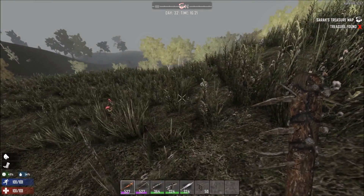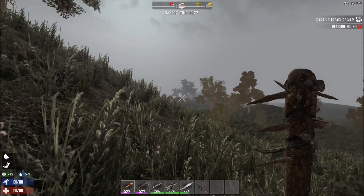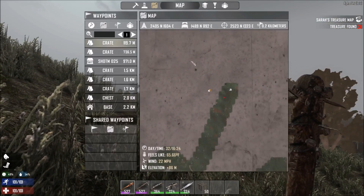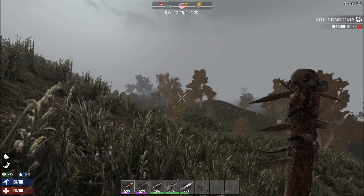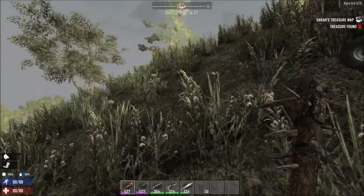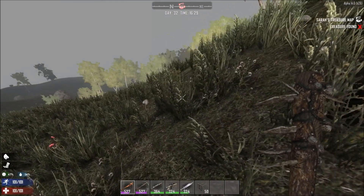All right, we are here. There are two more crates I had no clue were back there. Obviously there's the two I'm seeing here, but there were those two back there too. I got off my bike and got lost — couldn't get back on it. But anyway, we will start digging here.